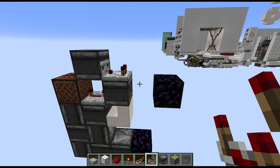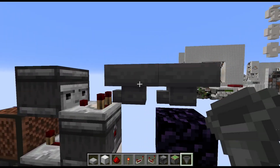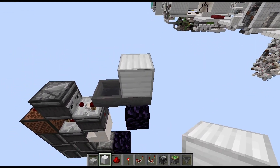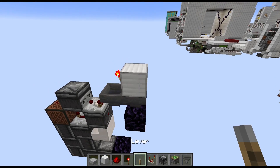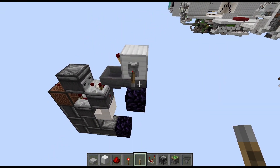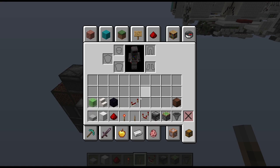Then we will need two hoppers facing each other behind that comparator. On top of the right one, place a block with a torch to the left. This will be our input, so let's place our lever here and turn it on since we want to build this in the closed position for now, and then place three items inside of the right hopper.